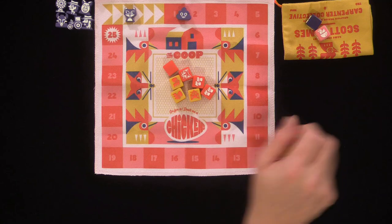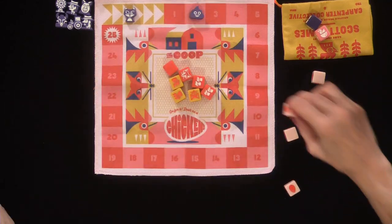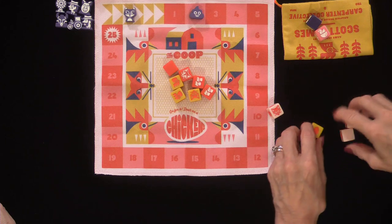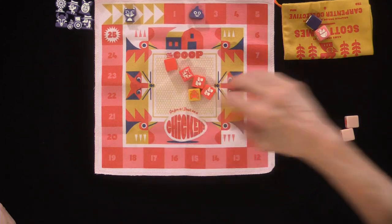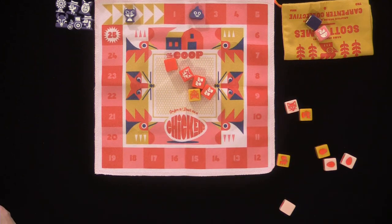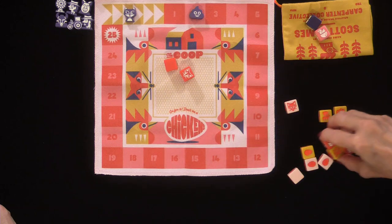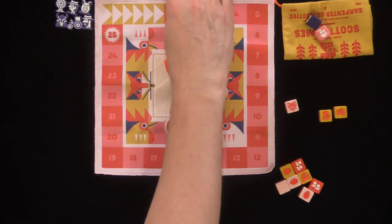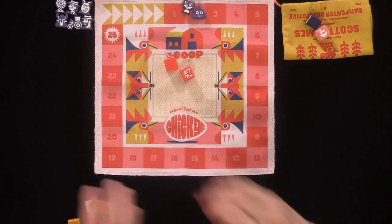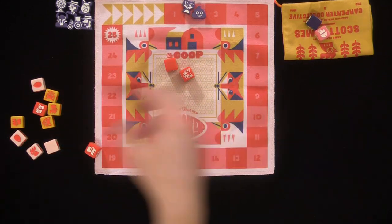So I do that and then I pass the dice to Julie. Julie gets two dice and she rolls blanks and eggs. She has no points yet, so she's deciding to do her one re-roll. She gets two points, hatches the eggs, and then it goes back to me. Now I have to decide to roll all these dice or chicken out. You keep on going until someone has 25 points.